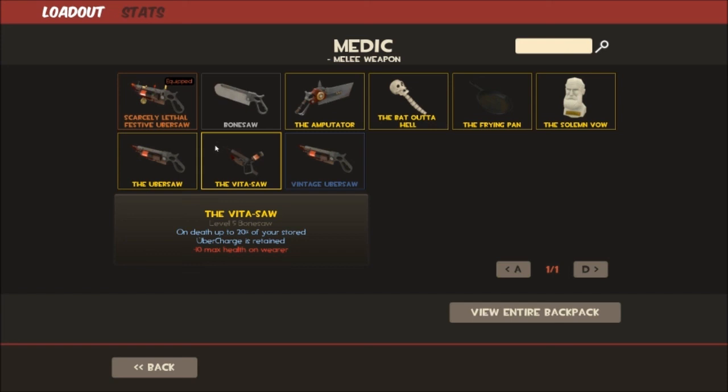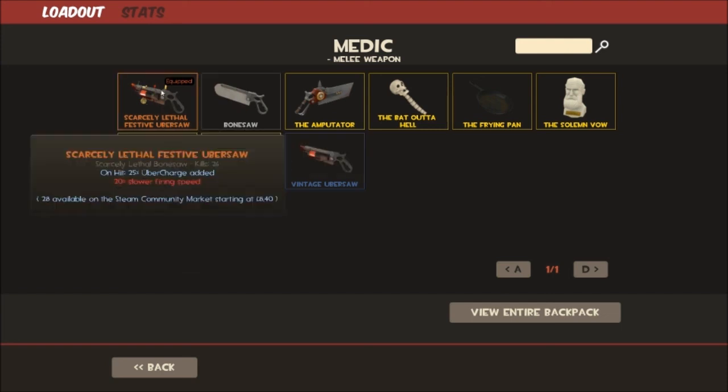Why don't I use the Vita-Saw? Because it's banned in UGC. I don't know why it's banned — maybe because retaining Uber charge can turn the tide of a game. If anyone can explain in the comments why it's banned I'd love to know. If I always played pubs I would use it, but I play a lot of scrims, so it's better to practice with what you're actually using in game — which is the Ubersaw.